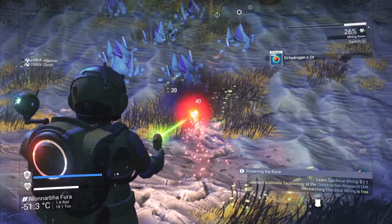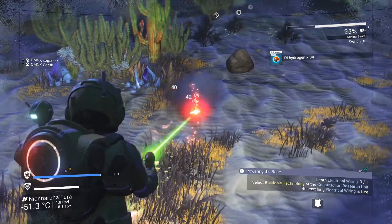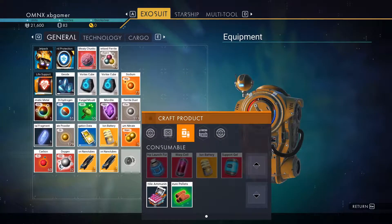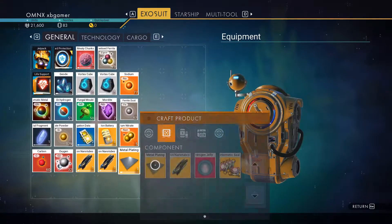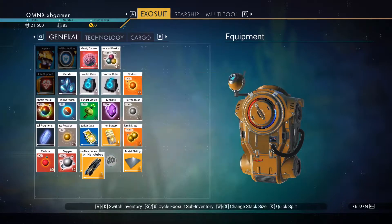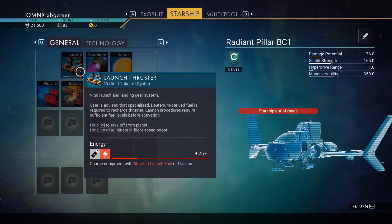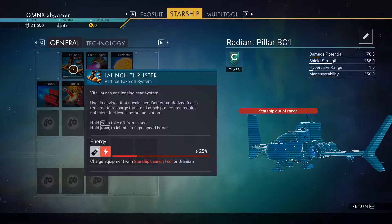I need 40 of those. Nice. So I can make the biofuel reactor now. Alright, I can finally build this thing. I'll try and put it as close as possible. I've run out of space. You can stack stuff, which is good. My generator is online.